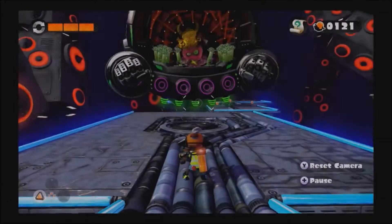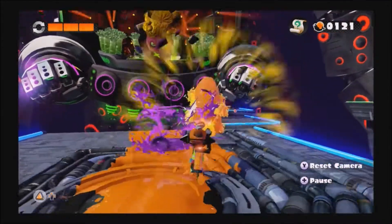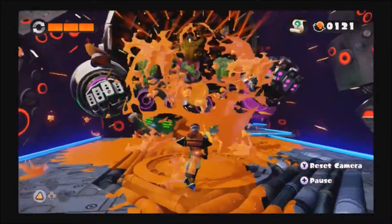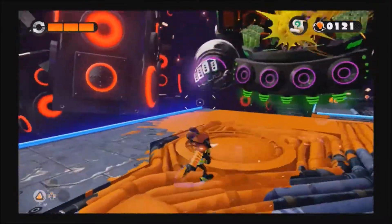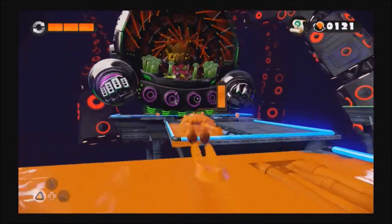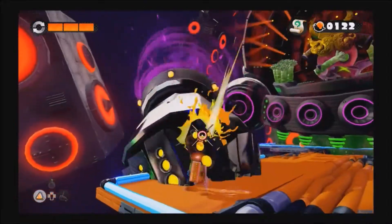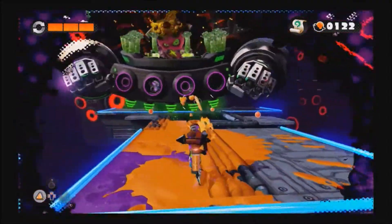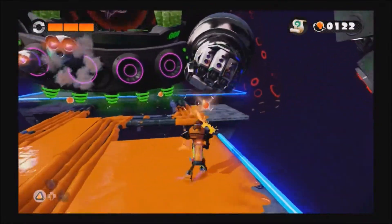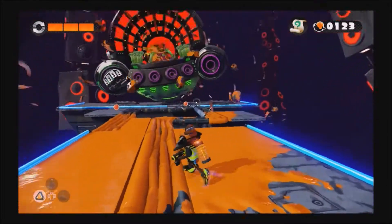Alright, here we go. This is the start of this fight. The fight with DJ Octavio starts out relatively easy. This is basically the beginning, the opening portion of this fight, and you have to use the ink in order to increase your mobility. Now, believe it or not, up until this point in the game, you haven't really had to do this too much.